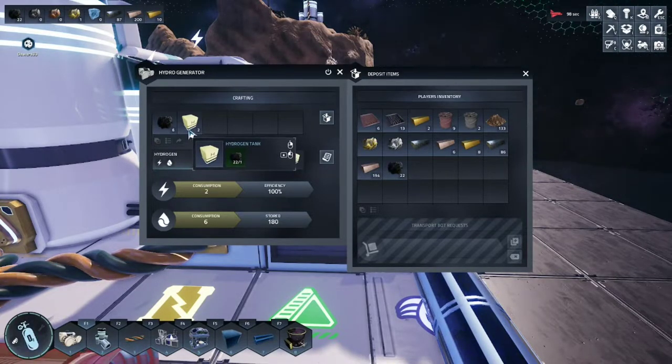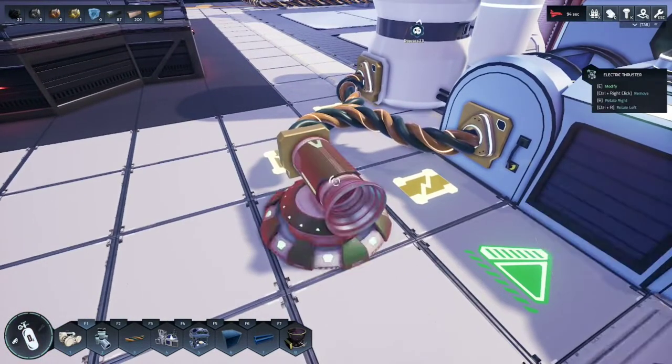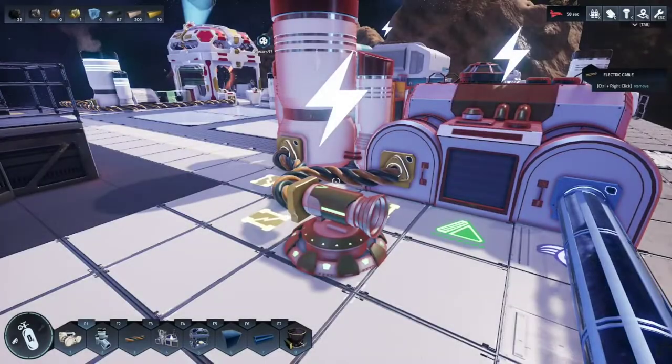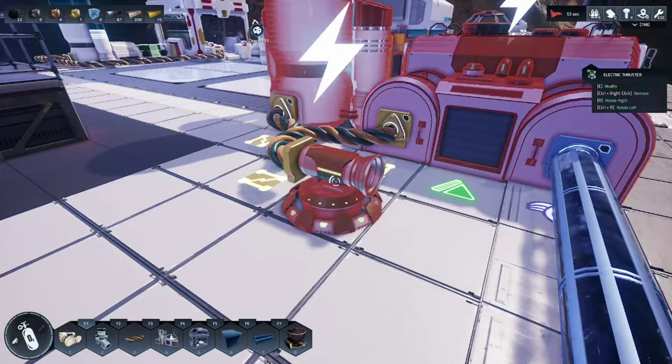Every three hydrogen tanks will equal one electric thruster. Once you've crafted your electric thruster, go ahead and place it down. It does matter which direction it's facing.